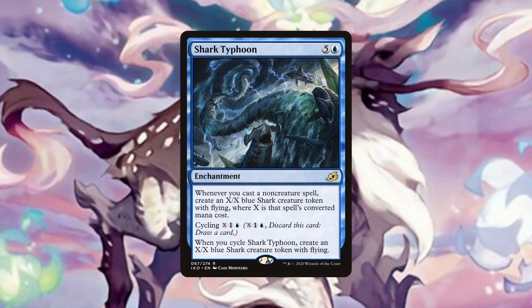Shark Typhoon will make us X/X flying shark tokens every time we cast a non-creature spell. And unlike Manaform Hellkite, we get to keep our flying tokens, which is important because many times the flying evasion will mean the difference between killing an opponent or not. In more dire circumstances, it also has a cycling ability to make a shark, but we don't want to do this unless absolutely necessary because this is arguably the best token making wincon in the deck.